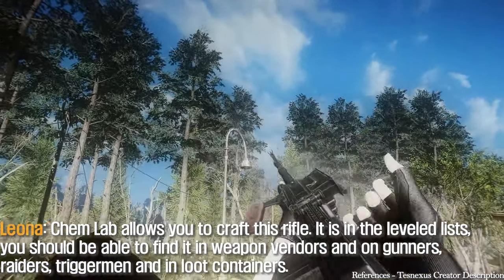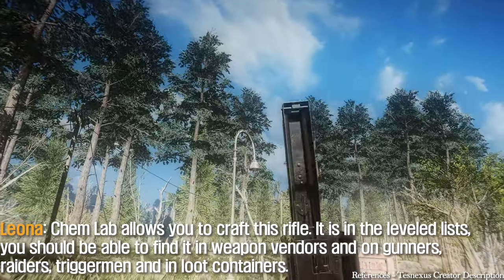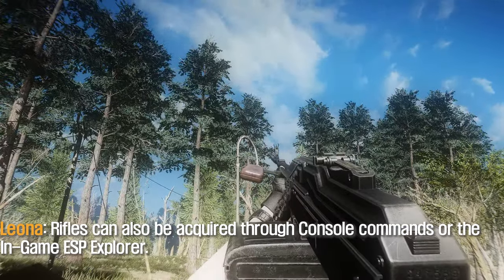From a certain level, you can craft this rifle. It is in the level lists, so you should be able to find it with weapon vendors and on gunners, raiders, triggermen, and in loot containers. Rifles can also be acquired through console commands or the in-game ASS Pi Explorer.